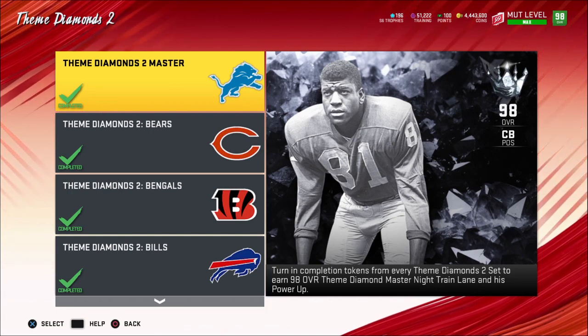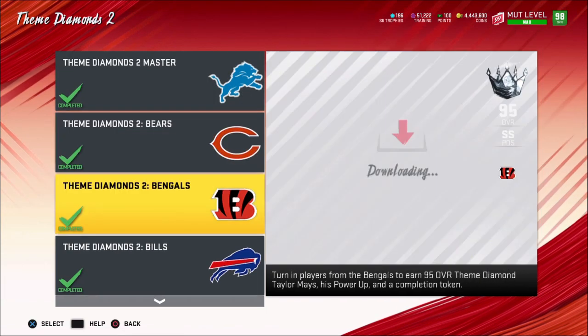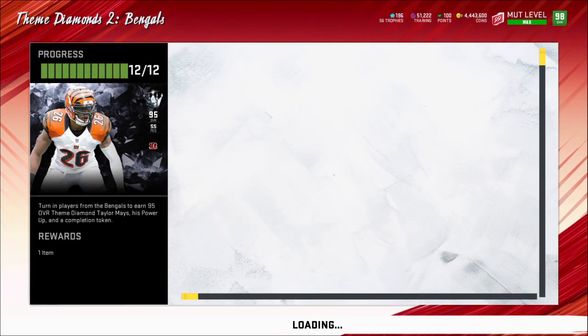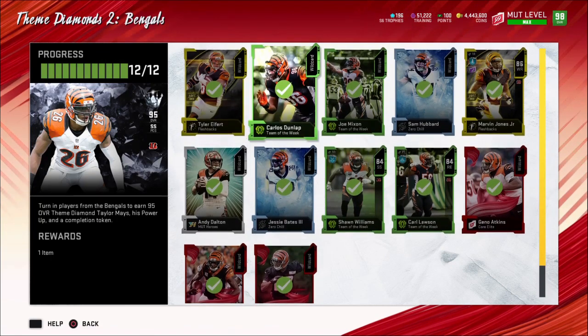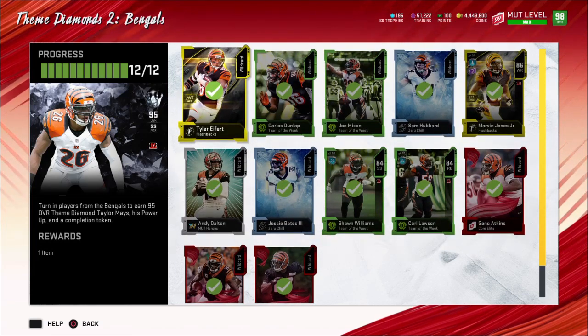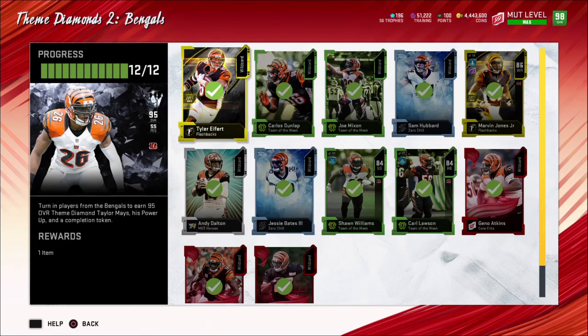It is a good way to make probably over a million coins doing it. I'm going to show you this Taylor Mays right here. What you need is 12 cards, and you can pull these cards from the reroll set in the store, which I'll show you shortly, or you can just buy those cards. You'll need to check the price of Taylor Mays and his power-up because you get both of them back for completing the set. Let's go to the auction house real quick.